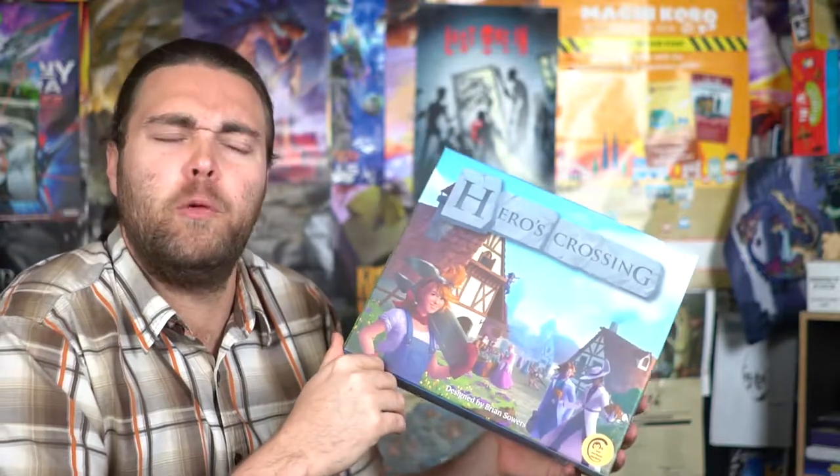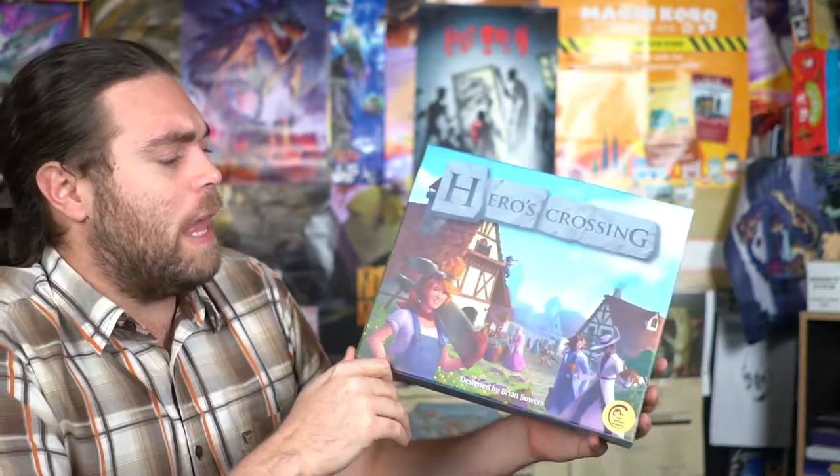Hey guys, welcome back to another Unfiltered Gamer board game review. Today's game on the tabletop is called Heroes Crossing, made by One Method Monkey. It's for two to four players with a solo variant, takes about an hour to an hour and a half, and was designed by Brian Sowers. In the game, you'll take part in the hero's journey — but you won't be a hero. Instead, you'll be the shopkeepers and innkeepers, the people behind the scenes who help heroes get decked out with amazing gear so they can go fight a dragon.